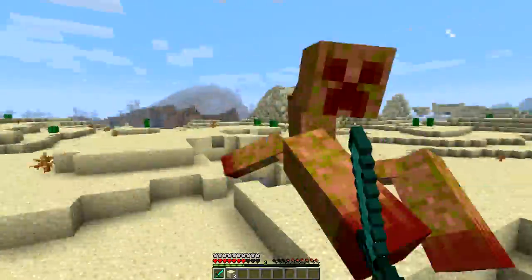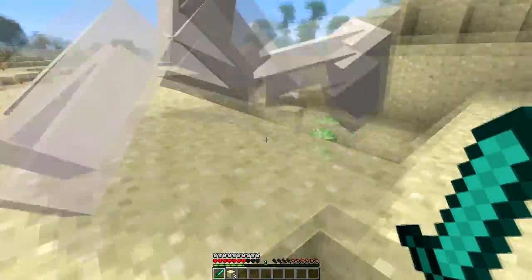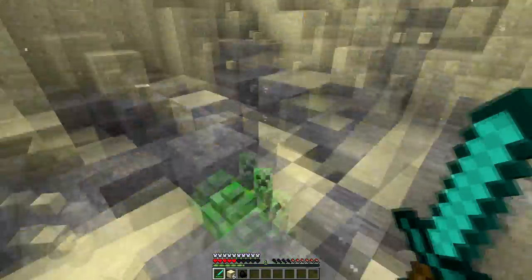So you can see there's its creeper minions it shoots off, and we can keep attacking this as hard as we try. Now it is starting to get supercharged and it will blow us back — you can see that little explosion there.